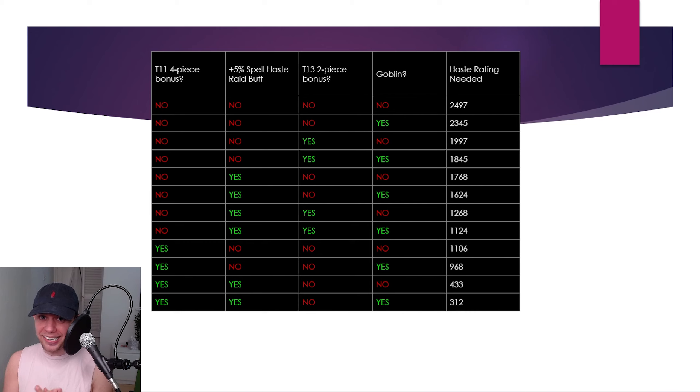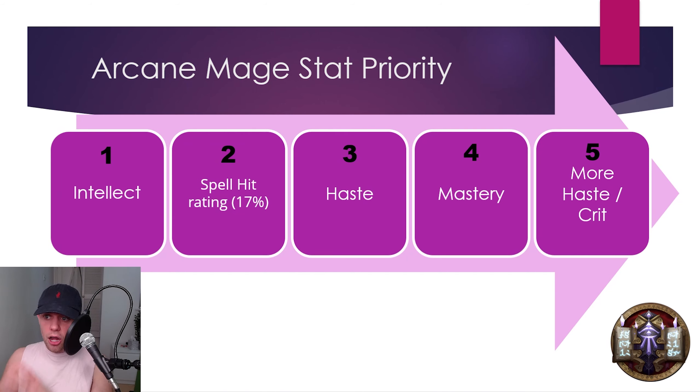Don't be overwhelmed by this. The numbers on the right-hand side are the haste caps you need to reach in priority order to get to the soft cap. It works like a flowchart — do you have the Tier 11 four-piece? No, go to the next one. Do you have 5% spell haste? Yes or no, go to the next one — until you get to the haste rating you need. After the soft cap we want mastery, then more haste, then critical strike.